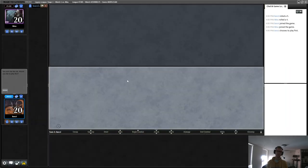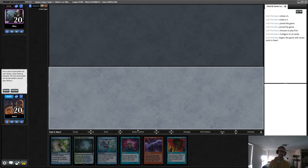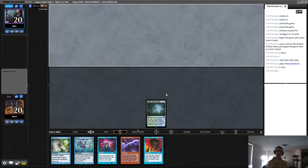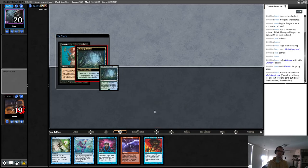We'll start off on the play here - it's an easy mulligan. This looks like a fine keep; we'll throw back a Ponder. I think we'll just hold up Spell Pierce and see what happens here. Maybe it would make more sense to play Ponder, but I can always Brainstorm on my opponent's end step too.